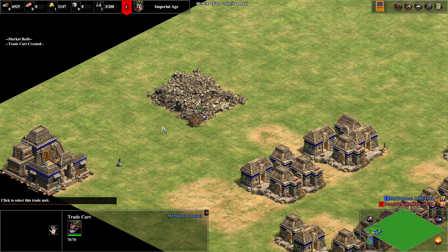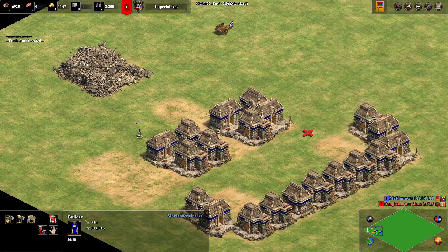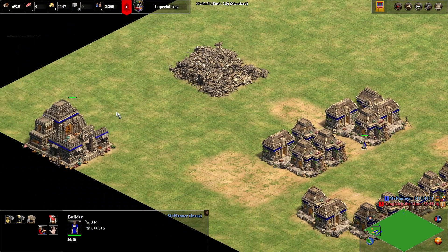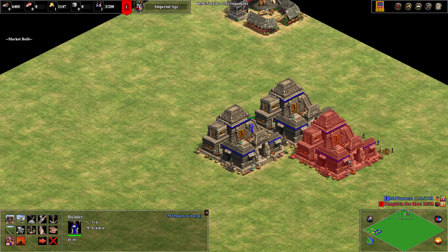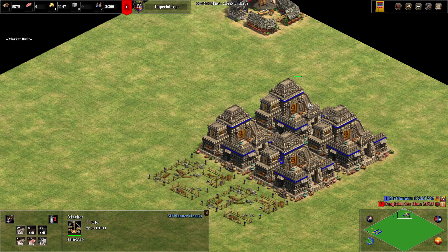Now this trade is gonna take a long time to get here, but there's actually a trick to do it faster. One market has to stay far away — that one stays — but the markets where you make your trade cards should actually be up here next to your ally.